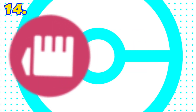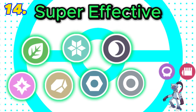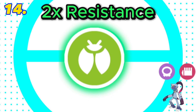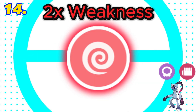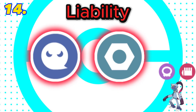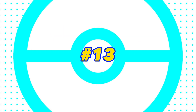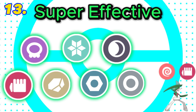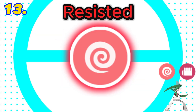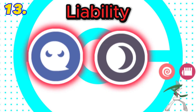In 14th is fighting and poison. This combination is super effective against 7 types with 6 resistances. It has a double resistance to bug and 3 weaknesses with a double weakness to psychic. Both fighting and poison are resisted by poison, and it is a liability against both ghost and steel. Final score: 2.5. In 13th is fighting and psychic. This combination is super effective against 7 types with only 2 resistances. It has 3 weaknesses and both fighting and psychic are resisted by psychic, plus it is a liability against dark and ghost. Final score: 3.